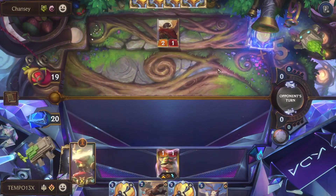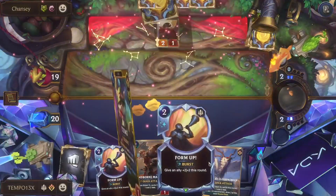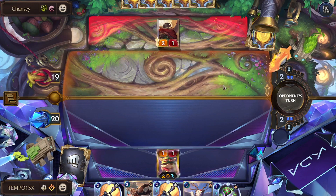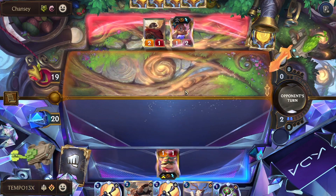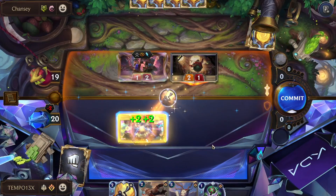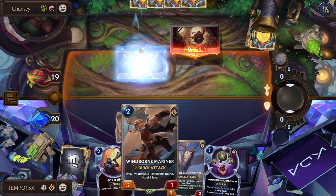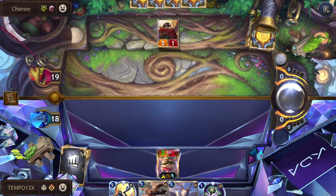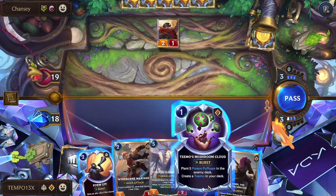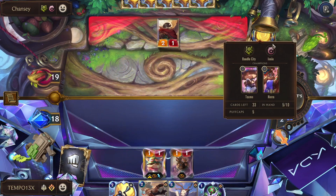Even their own Teemo would be annoying. We play Teemo on one to get Puff Caps going — not super relevant but nice. We draw back into a very Teemo-heavy hand after mulliganing away extra Teemo. It's time to play Puff Caps. Nora shows up — easy Form Up block, they go to one HP, goodbye Nora. We don't really have anything else to do on two and want to play Mariner later when he's free.